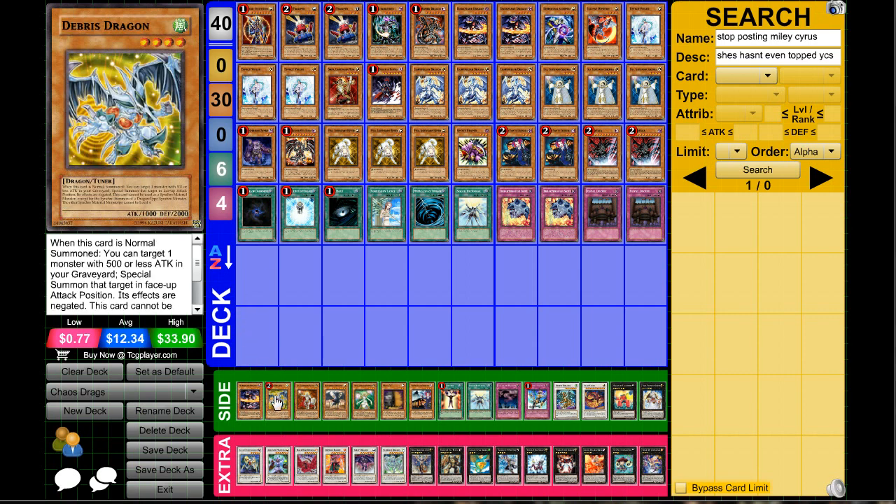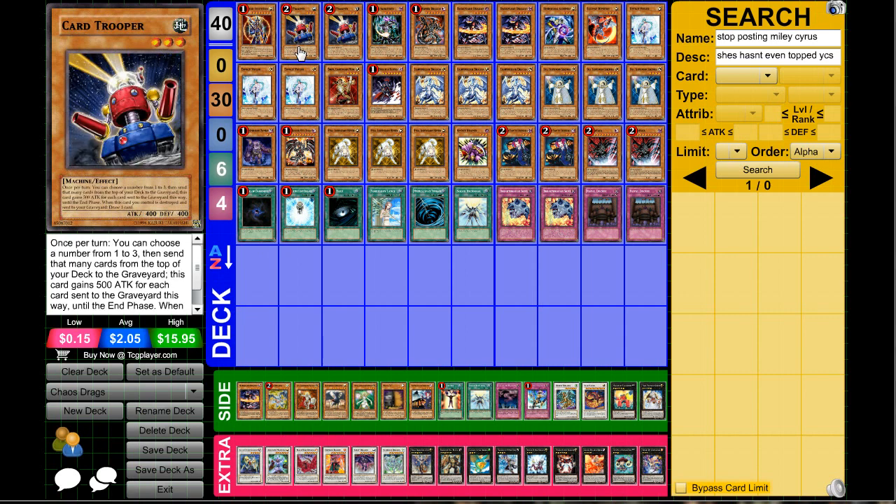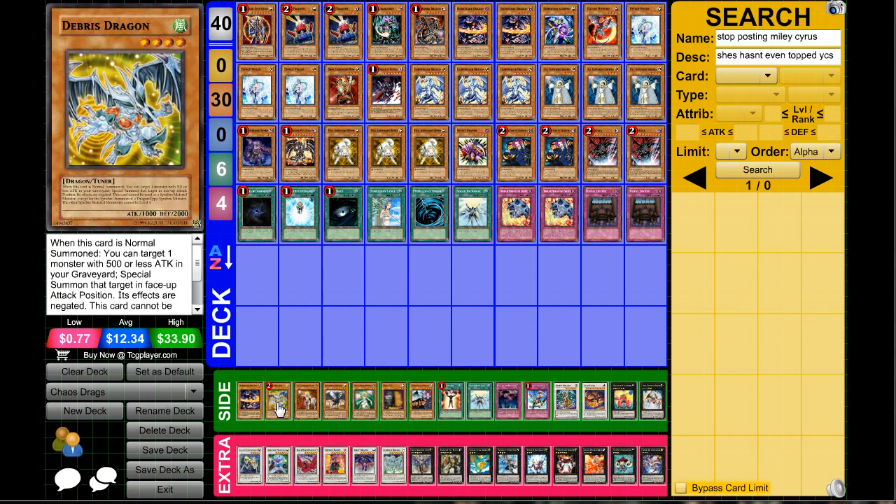If you want to play Debris Dragon, it's awesome because it can get back Card Trooper and you can still pay Card Trooper's effect to mill three cards — you don't get the boost, you're just paying the cost, but it makes the deck even faster. Since Heavy Storm is going to be gone, a lot of players will be setting more back row, so if you can get off a Black Rose Dragon via Debris Dragon into Card Trooper into milling three cards, you can negate a lot of back row you'd otherwise have to deal with.